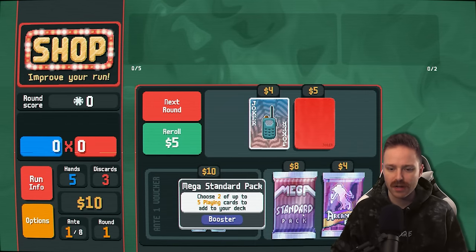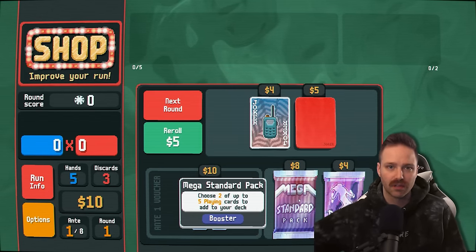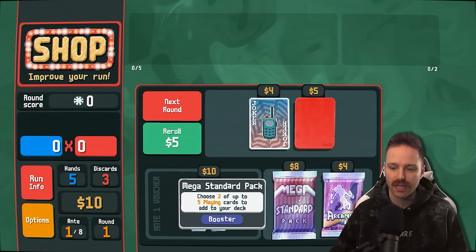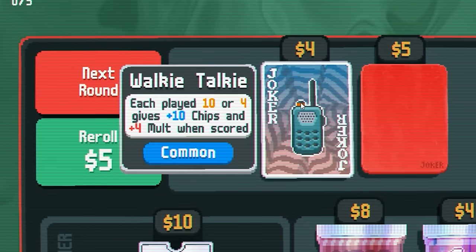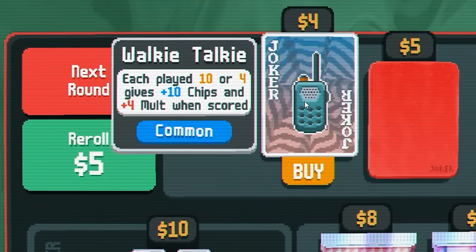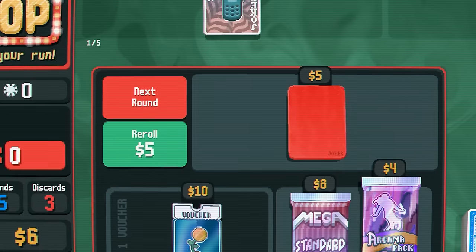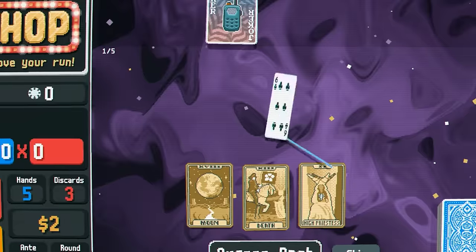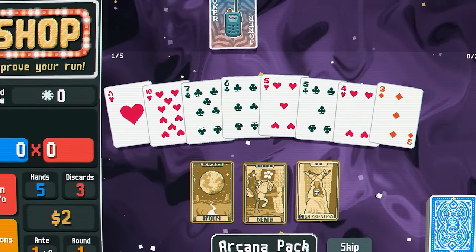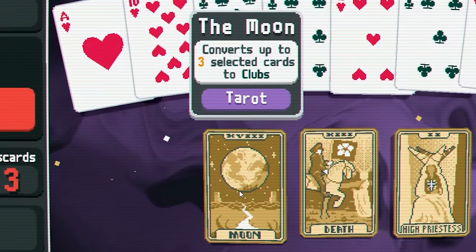This one will allow us to add two of up to five playing cards. For example, I could get another Ace of Clubs and have two Ace of Clubs in my deck. Should we buy Walkie Talkie for $4? Each played 10 or 4 gives plus 10 chips and plus 4 mult. It could be good. Let's go Arcana — let's get a tarot card. So that was a small pack. You get to choose one of three. Moon card converts up to three selected cards to clubs.